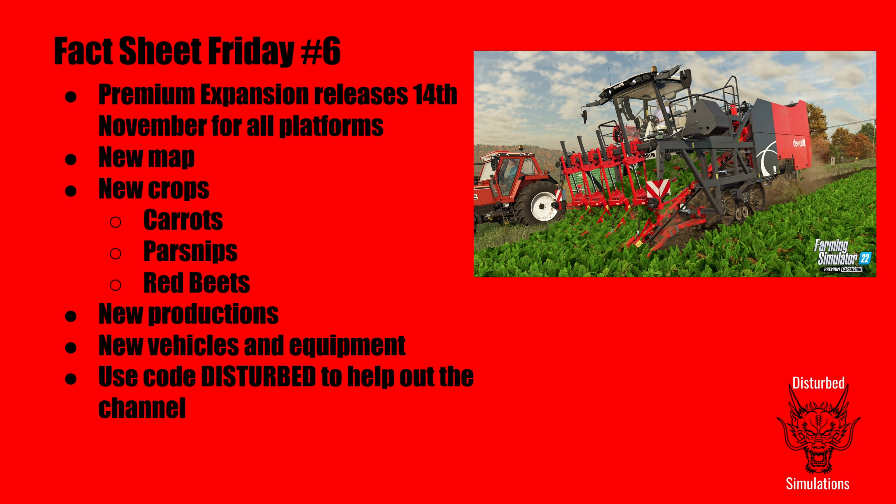We get the new map, the new crops — carrots, parsnips, and red beets or beetroot as we'll be referring to them — new productions, and new vehicles and equipment. We're going to have a look at the last of the fact sheets, and also the Case IH Farmall Anniversary Pack. I'm not sure when that's releasing — that was actually the question I asked Giants about, including whether it was free or not.